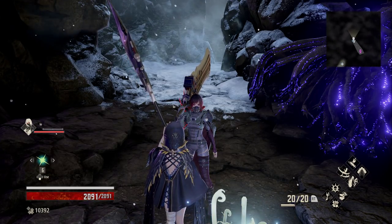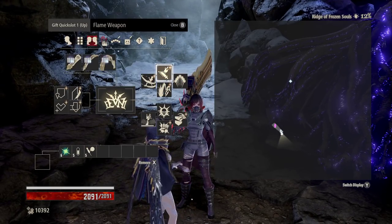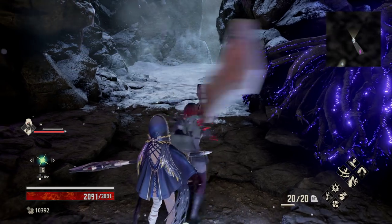What is happening, y'all? Welcome back to the walkthrough — it's time to tackle the Ridge of Frozen Souls. One thing I'd recommend is putting on Flame Weapon, which you inherit from Prometheus. Pretty much everything in this area is going to be weak to Flame.